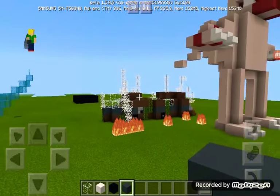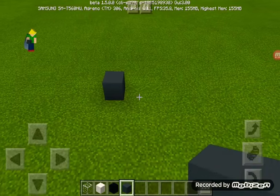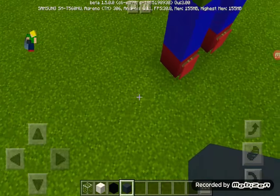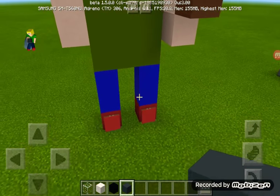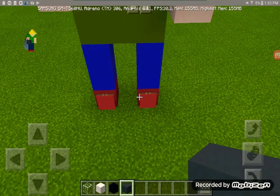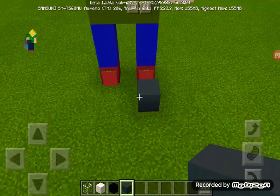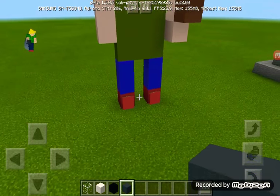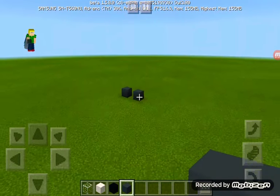First, plan where you are going to place it in your world. I'm going to place it right here. Looking at this mini me, the legs will need to be three blocks tall. We'll need to build three-block-tall legs, so let's do that. Just place two blocks of quartz.